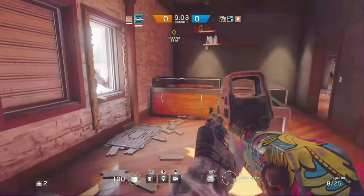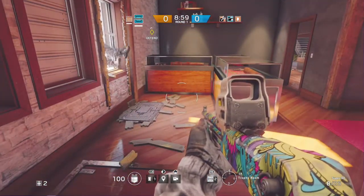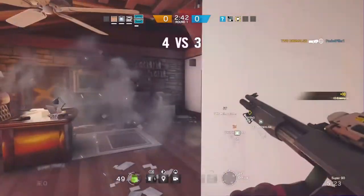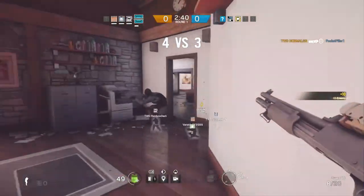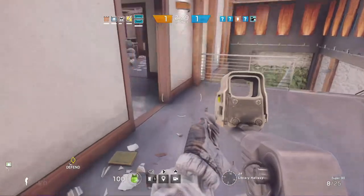Number 4 and the final one: be careful when placing near windows, as putting them too close will result in an enemy swinging over them. Also, when an enemy blows a breaching charge, the trap will be destroyed if it's too close to the wall or window, so give it about a 2-foot space. It's pretty easy to gauge, pretty easy to see.